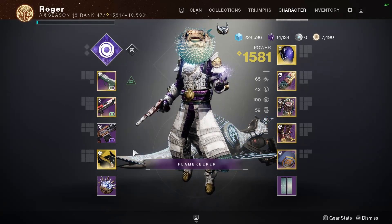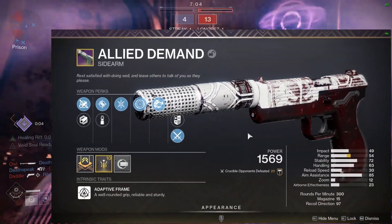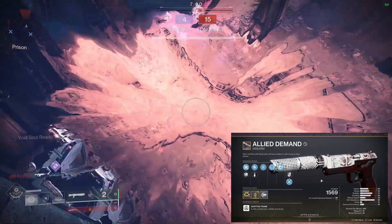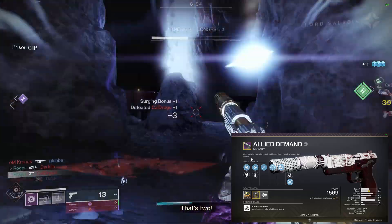What's up guys, it's Roger and welcome back to the channel. Today we're going to be checking out the Alydaim Sidearm. The Alydaim Sidearm is a 300 RPM adaptive frame sidearm. This thing is new with Iron Banner and it's kind of kicking cheek, so I'll tell you what — I like this thing quite a bit, and here is the roll that I have.